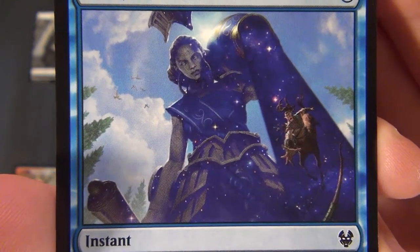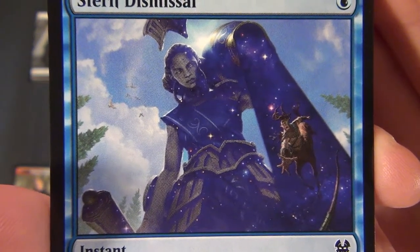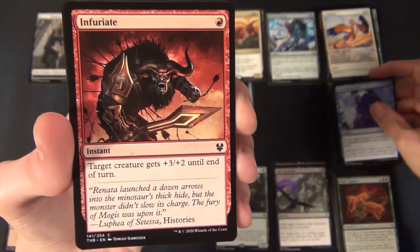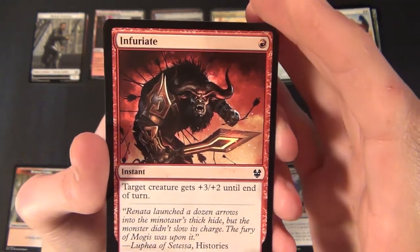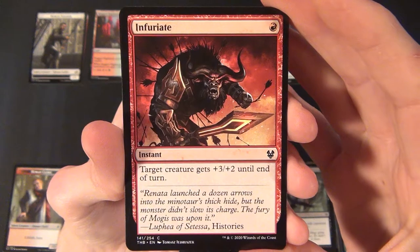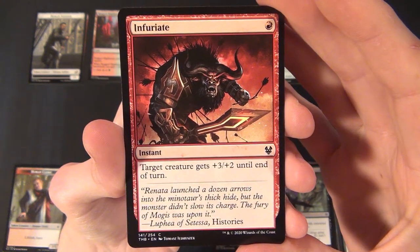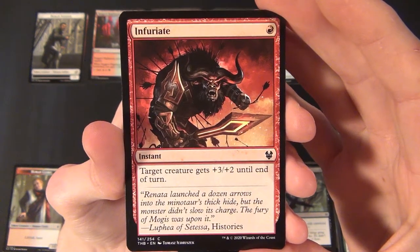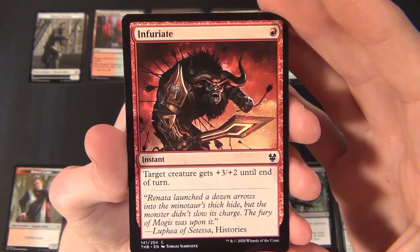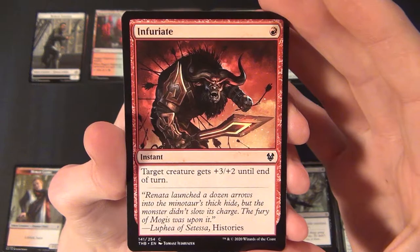Then we have Infuriate — a red common instant that costs one red to cast. Target creature gets plus three plus two until end of turn. A pretty good boost card.